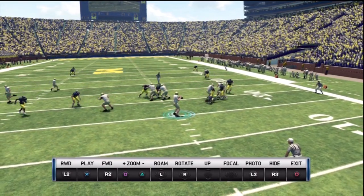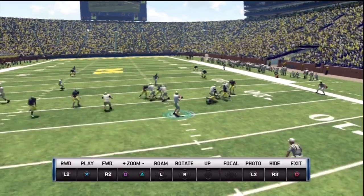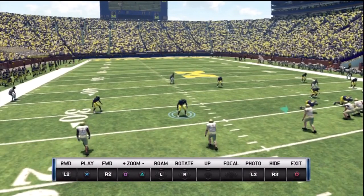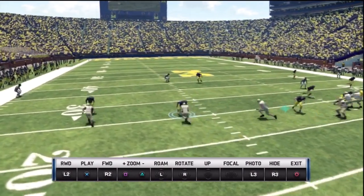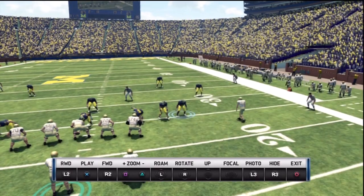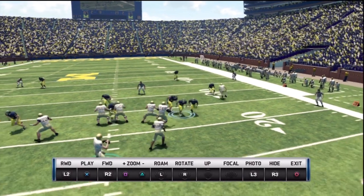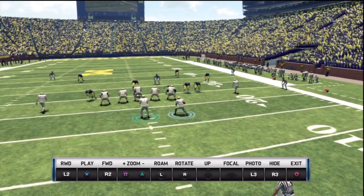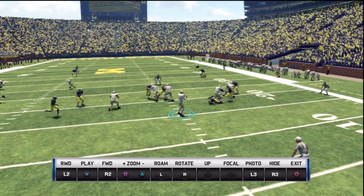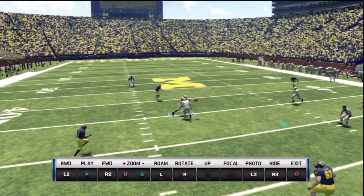There's a blitzer coming to the left but he has way too much ground to cover. I screw it up here — I'm reading the post route all the way but I lead him toward the middle of the field too soon. You'll see what happens. The blitzer is just way too far to be a factor in the play. Linebacker coming in, two guys coming in — back sells out and picks one of them up, and the line takes over to cover the rest, but here I just lead the ball too soon.